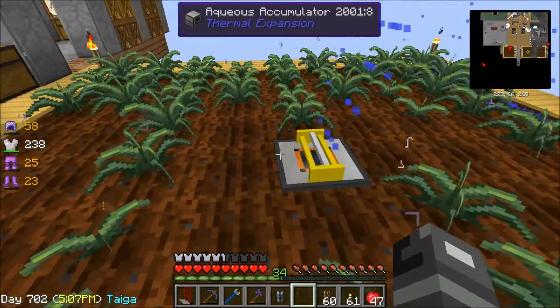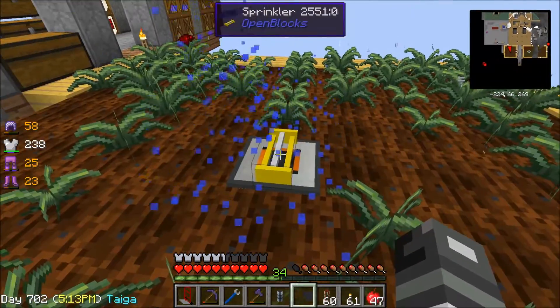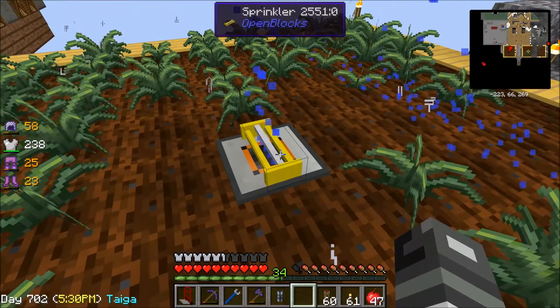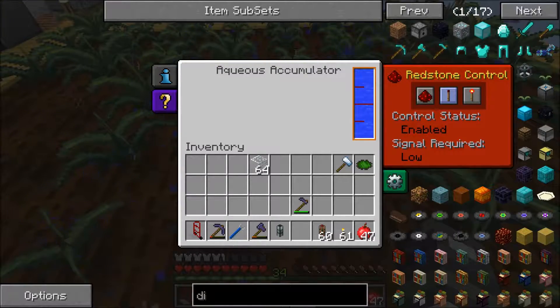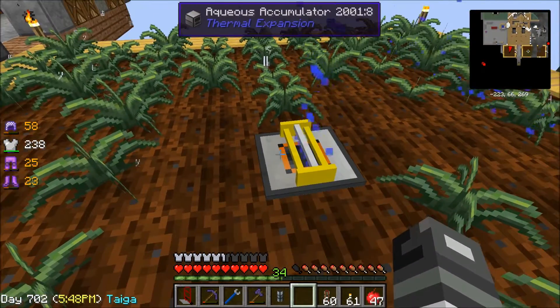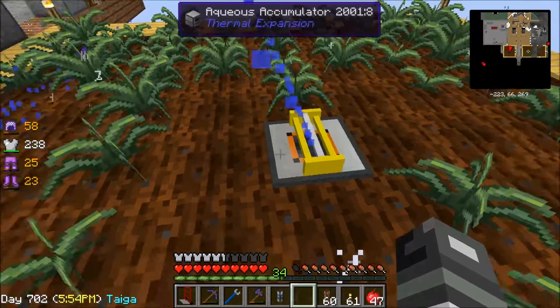As you can see, there's a new thing we have. We might as well go through that first. What we have here is a sprinkler from Open Blocks. All that is, I think, is just a redstone torch, some iron on the sides, and then iron fences on the top and bottom. And that gives you a sprinkler. What you do is you put that over top an aqueous accumulator. You don't have to run water to this guy, or put water sources around it, because it sucks in enough water from the atmosphere by itself to run the sprinkler. So you just put this guy below the sprinkler and the sprinkler will run forever.